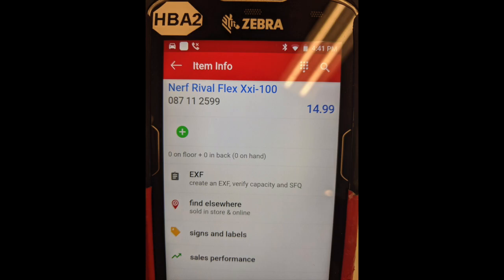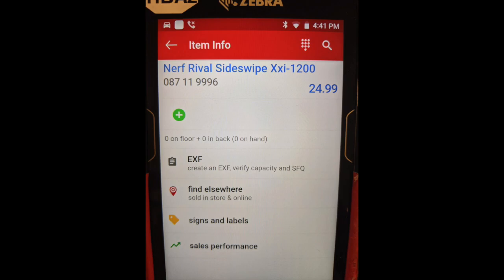We also have two new Rival blasters. The first is the Nerf Rival Flex XXI-100, which is going to be another single-shot blaster like the Knockout. I don't know if it will be in the same style as the Knockout or a different style like the McCree revolver, as a Reddit post suggested. It's coming out January 1st, 2021 for $15 US dollars. The next is the Rival Sideswipe XXI-1200, likely a 12-round springer coming January 1st, 2021 for $25. More Rival blasters means more options and more things to mod, which is always great.